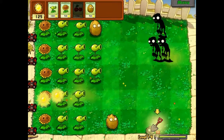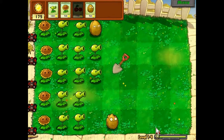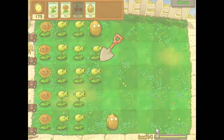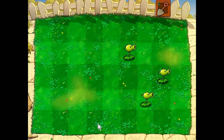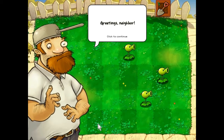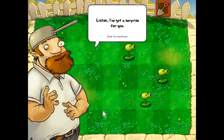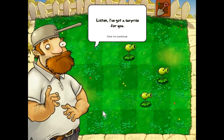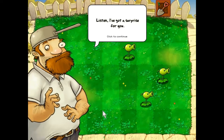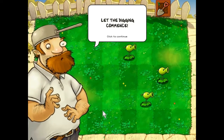Shovel. I can't plant a shovel — it lets you dig up a plant to make room for another plant. So like, if I were to have wanted to replace that walnut that was almost dead in that last round, I could unplant it and put a new refurbished walnut in its place. This is Crazy Dave. He's our crazy neighbor who's wearing a pot on his head for a hat or whatever, and he's teaching us how to use the shovel. Let the digging commence.